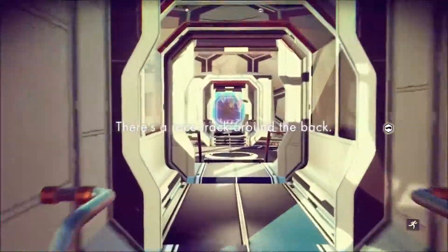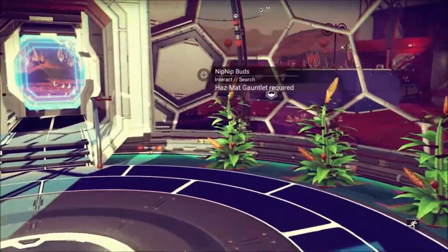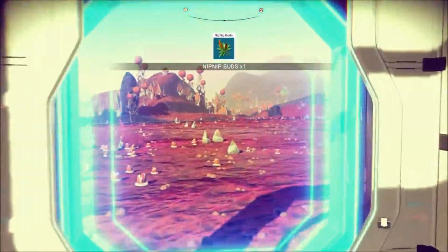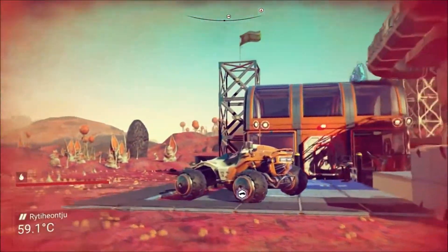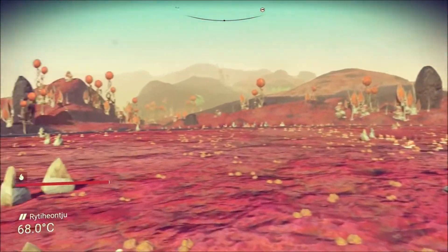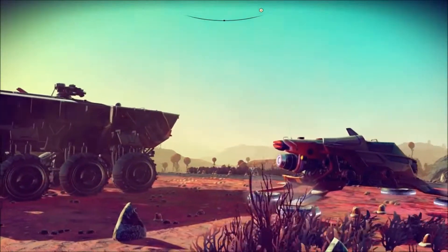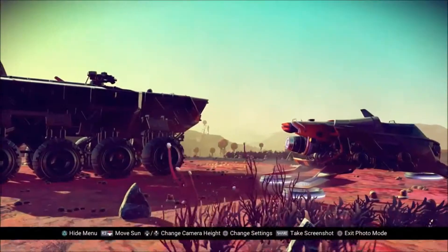New base building parts allow greater customization when constructing your homestead. Travelers can research and build three unique Exocraft vehicles, each with its own strengths, including the Nomad Scouting Vessel and the Colossus Harvester.